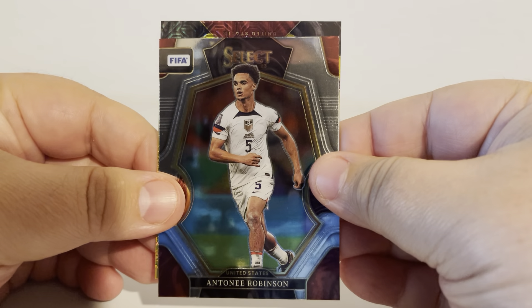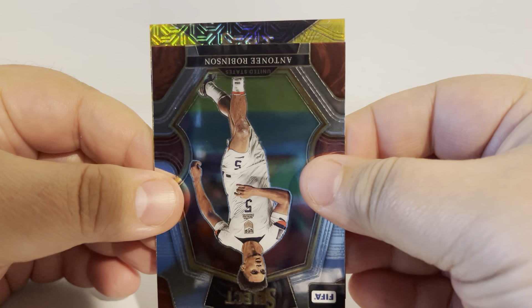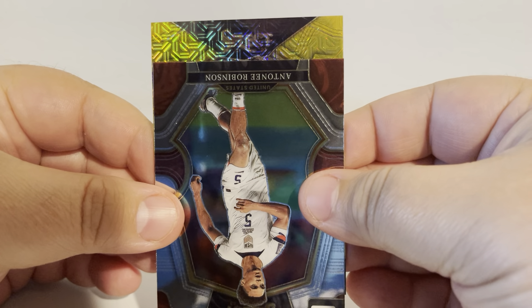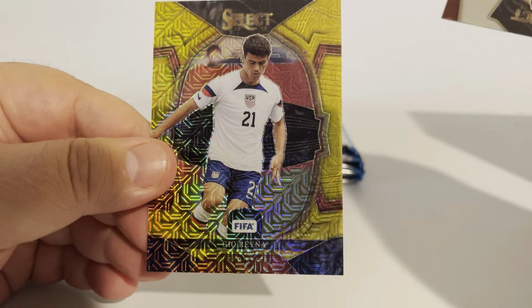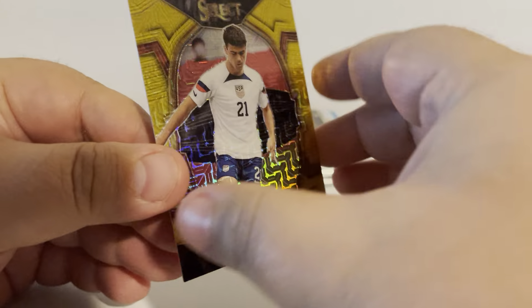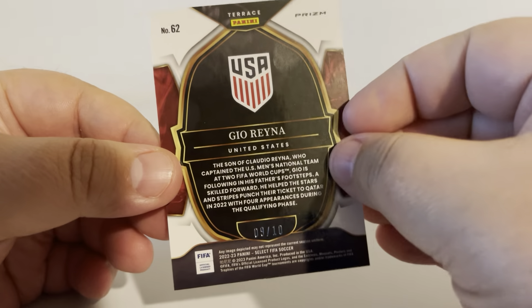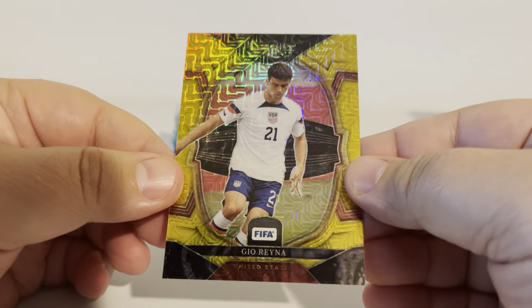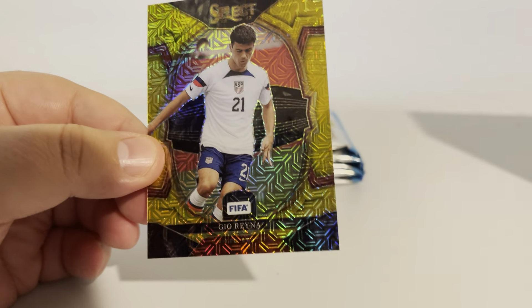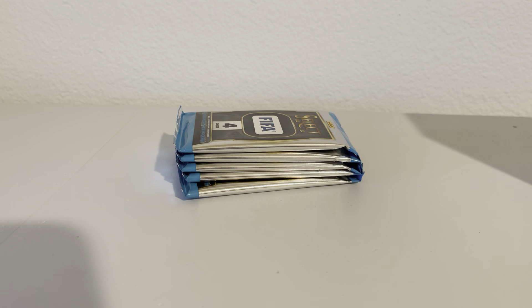Anthony Robinson. Let's see. Not a rookie. Gio Reyna — that is, in fact, a gold out of 10. USA Gio Reyna. That's how you start right there — first pack, Mojo. Just go ahead and grab the gold, because, you know, why not? That's huge. What a start.